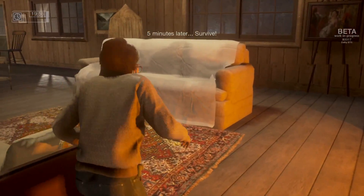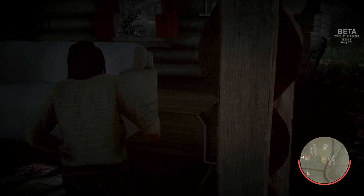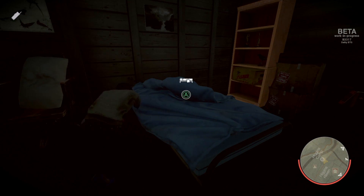As a counselor you'll want to sneak around the cabins looking for items that can help you escape. If Jason's outside he can cut the power, which will make your counselor more nervous. If you want to be extra sneaky, definitely don't run under a bed if Jason knows where you're at, because he will kill you.